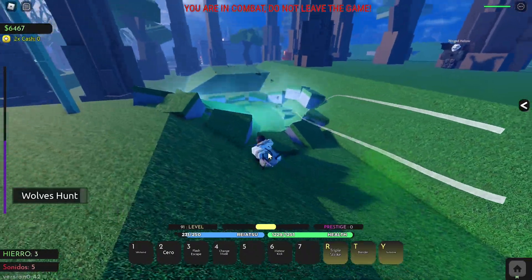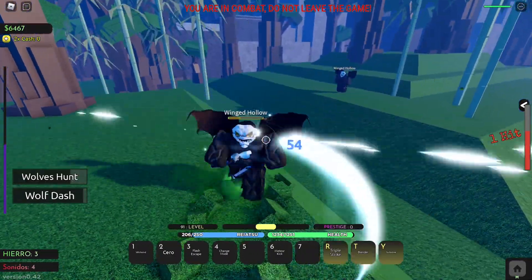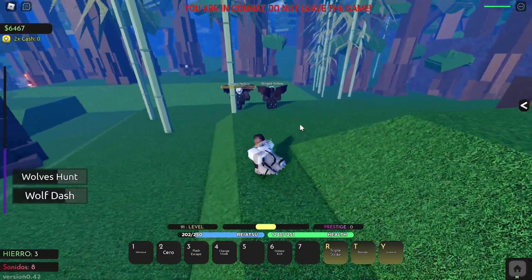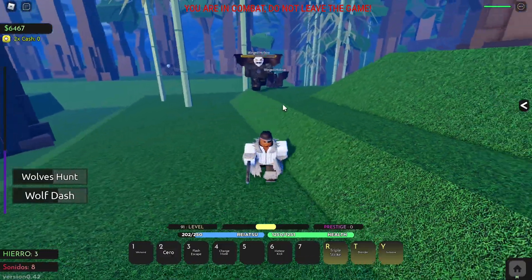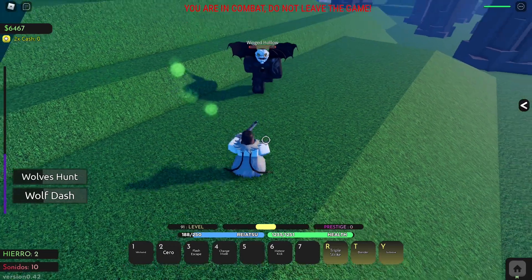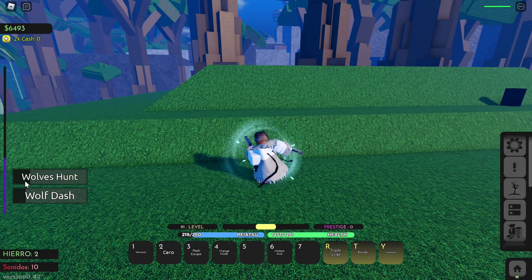There's no way it's gonna block. Next move: X move, Wolf Dash. It does the dash but it's supposed to do a Cero as well - like a slice in a zero. I think I'm supposed to press X a second time or something. Maybe I'm doing it wrong. Not sure. Oh and you're dead buddy, you're dead.